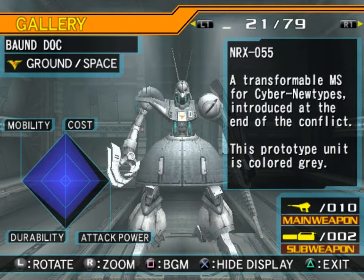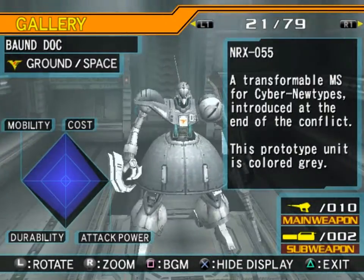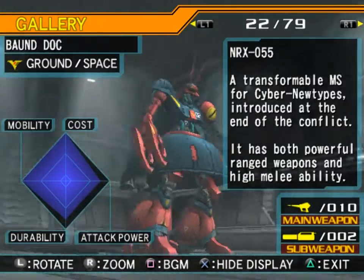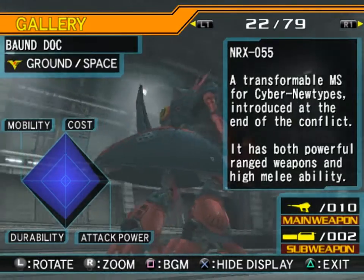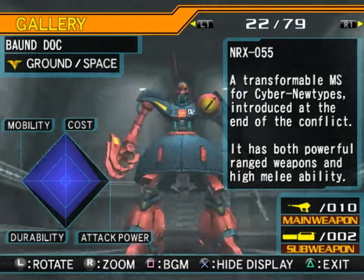NRX-055 Bound Dock — a transformable mobile suit for Cyber Newtypes, introduced at the end of the conflict. This prototype unit is colored gray, basically the exact same as the other version — this is the Gates Capa colors. And the NRX-055 Bound Dock — same introduction, with both powerful ranged weapons and high melee ability — and this is the Rosamia colors. Although in one of the previous episodes I mentioned that Jared had a different colored suit, but that's actually only in the design materials. When they actually animated it, he did in fact pilot this exact same version.